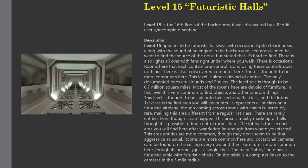The Lobby is the second area you will find after wandering far enough from where you started. Entities are more common here, though they don't seem to be as aggressive as usual. Rooms are more common here and occasional cameras can be found on the ceiling every now and then. Furniture is more common here, though it's normally just a single chair.